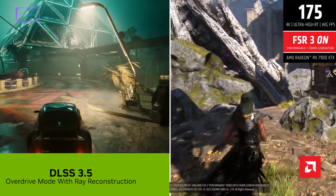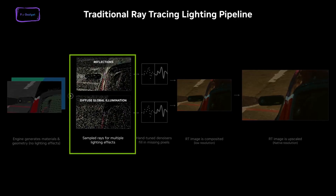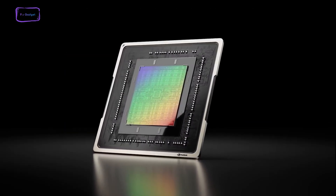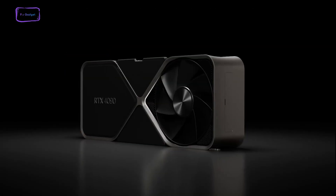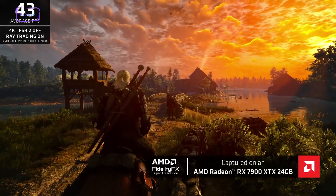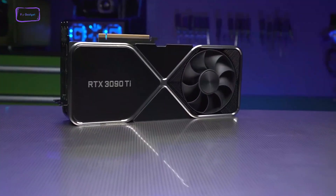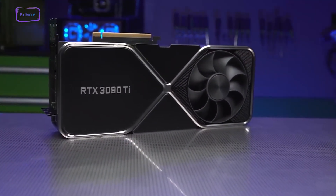Although both DLSS and FSR are pretty much similar technologies, they operate in different ways. DLSS is a hardware-based upscaling technology that's exclusively available on RTX cards. FSR, on the other hand, is software-based, meaning not just AMD but other graphics cards, including NVIDIA's GPU, can run this upscaling technology.